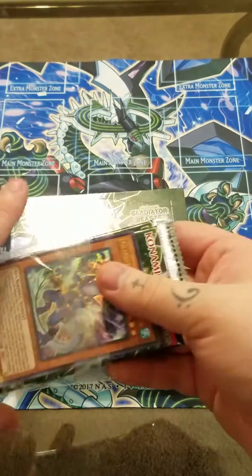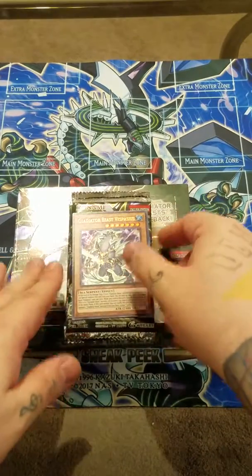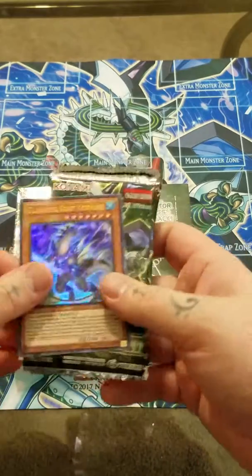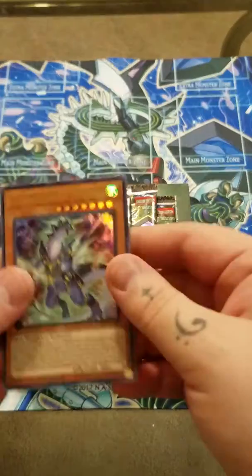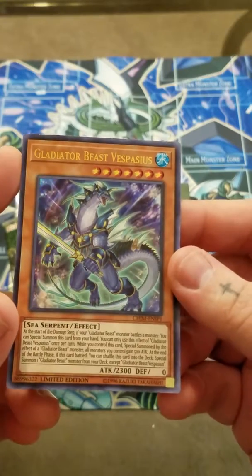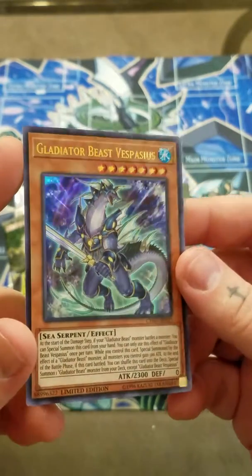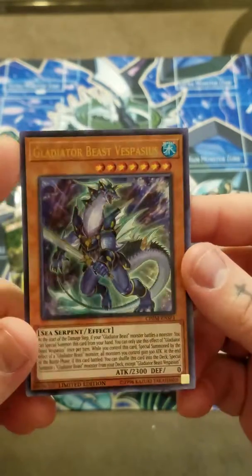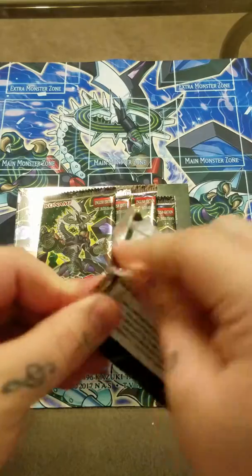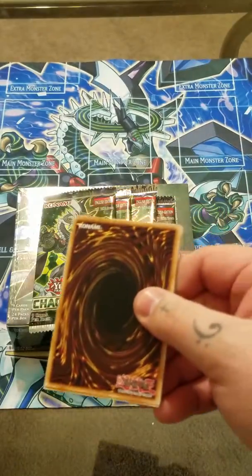Without spoiling anything, we did have some decent luck with our sneak peek from the last video. So I figured we might keep it up and see if we can get something good out of this. Starting off with a sneak peek real quick, you get the ultra rare version of Gladiator Beast Vespasius. And normally he is a rare in the set. Hopefully we can get one of those non-prismatic prismatic rares, which still don't have a name officially.